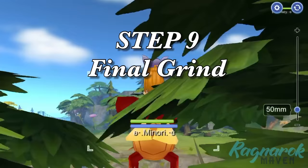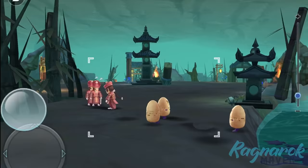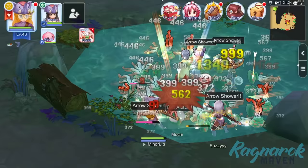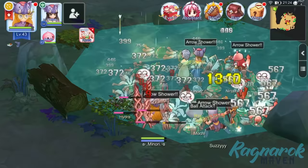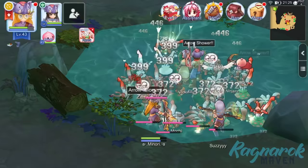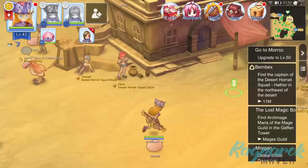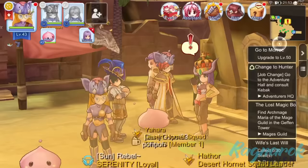Step 9: The final grind. We're so close. After we're done with the Molnir quest, I opted to go back to the Hydras at the Pion Cave. Even though I'm already at base level 43, the experience is still pretty decent. The beauty of it is that we can leave it on auto attack while we take a break from all the questing — it has been 9 hours, so we deserve a break. You can leave it farming until you get to job level 40, but I went ahead and did the true friendship quest in the Sograt Desert. Completing this quest brought Minori to the much-awaited job level 40. The job change quest to Hunter is already on our quest sidebar.